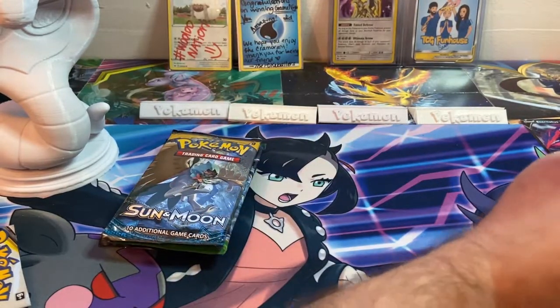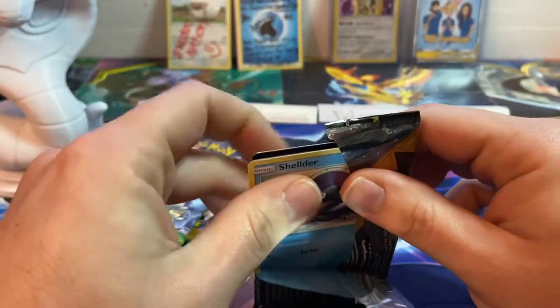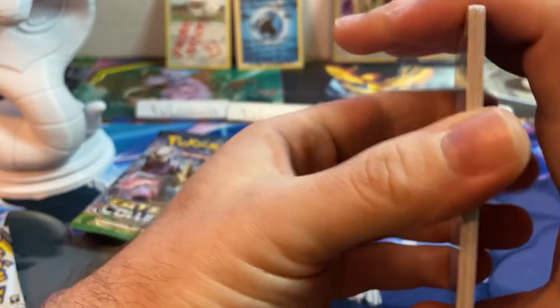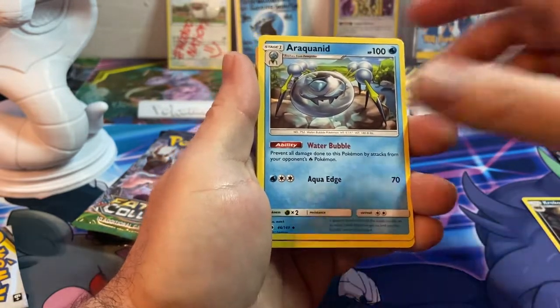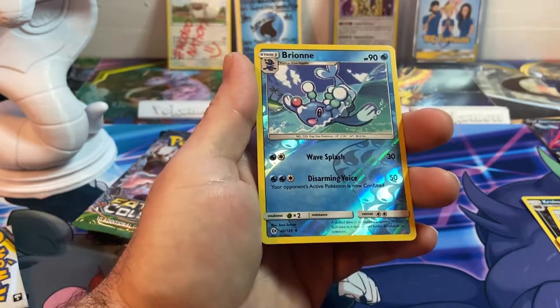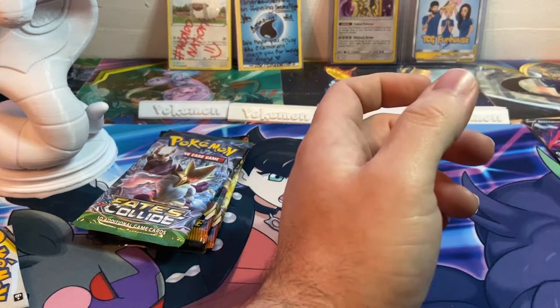I was actually hoping to find Rebel Clash at the store. I think I only opened like one Elite Trainer Box on my channel, and everyone was talking so much smack about it that I figured I just wouldn't buy anymore. But the artwork really is pretty good. There was none at the store — not a single Elite Trainer Box. Wailmer Energy, Araquanid, XP Share, Shellder, Ferrothorn, Grubbin, Drowzee — Reverse Hollow — Bronzong, and a Crabominable.